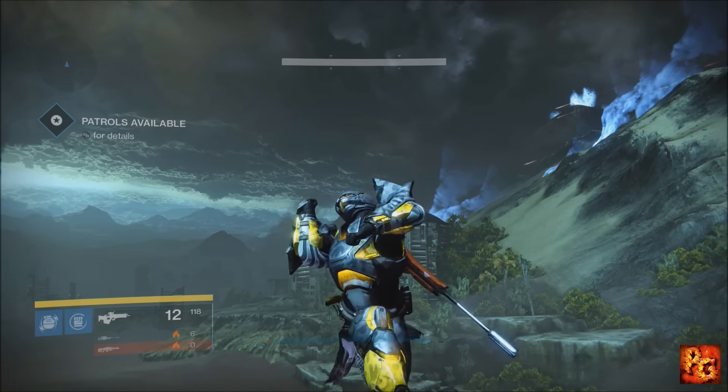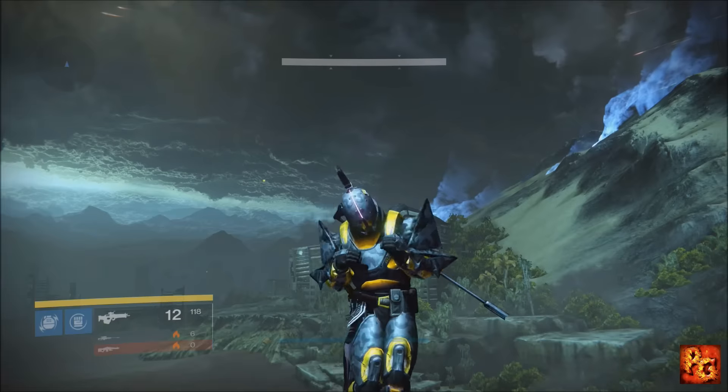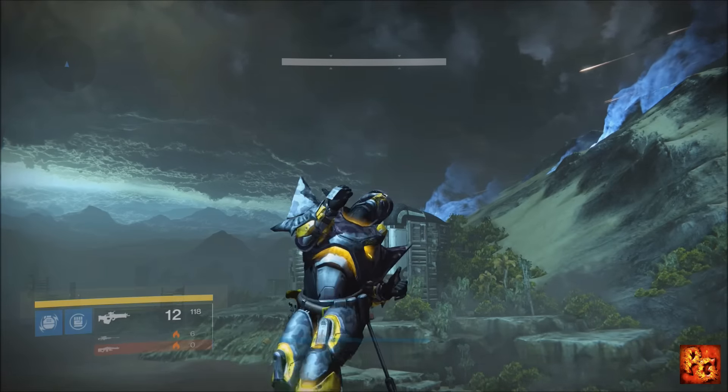Each reward you can get from these activities will be given a point value: five points for Strange Coins and Three of Coins because those equal exotics; four points for an exotic item whether it be weapon or armor; three points for legendary gear including weapons and armor only; two points for a ghost shell, a class item, or any Eververse Trading Company item like a sparrow, sparrow toolkit, or emotes. A one-point reward is a drop from the boss — either an exotic engram or a strike-specific piece of gear. Legendary engrams from the boss do not count.